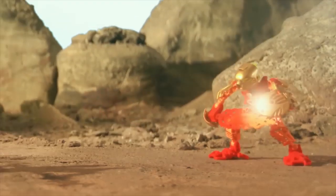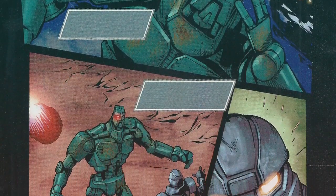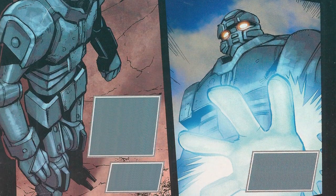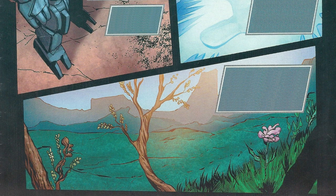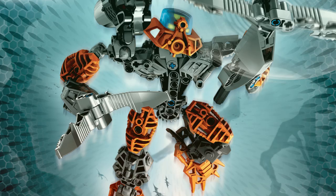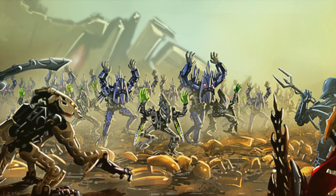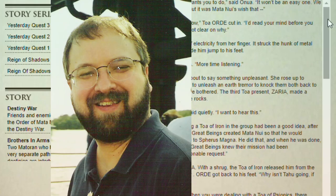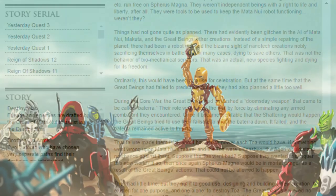In the end, Tahu uses the golden armor to destroy an army of Rahkshi, which distracts Makuta long enough for him to get pushed into a meteorite that impales his core processor, and Mata Nui sacrifices the last of his power to restore Spherus Magna to the planet it once was, becoming a new haven for the Matoran, Agori, Toa, Glatorian, and every other Bionicle species. Despite all the additional adventures that happened in the minds of the audience, as well as head writer Greg Farshtey — who was still making story updates into 2011, the absolute madman — the Bionicle characters all lived happily ever after.